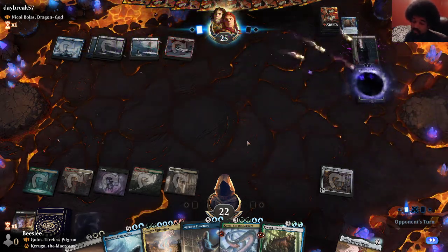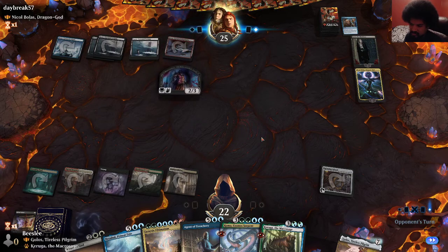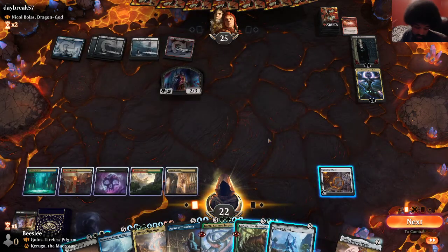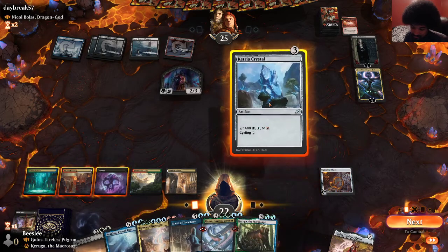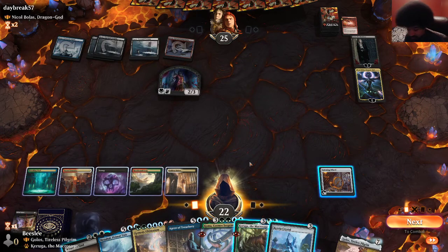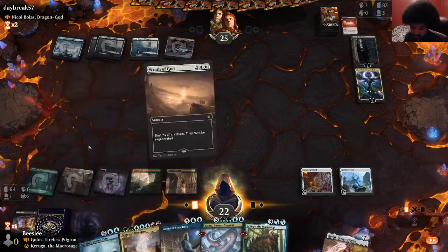They tap out off of blue again and play something. That's very weird — I've never seen this before. We don't draw land. Play this and do nothing? That's unbelievable. They're definitely not going to mind this again — reveal card, put in your hand, lose life. So it's like a Dark Confidant trigger or something.